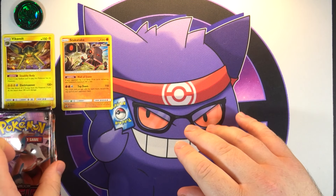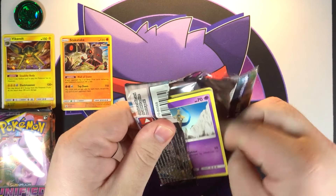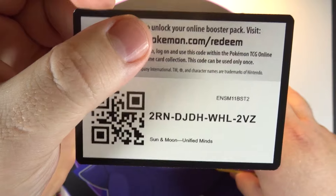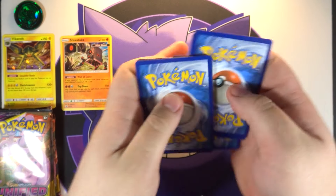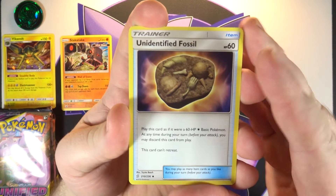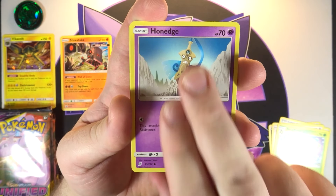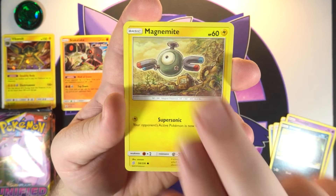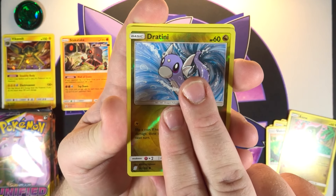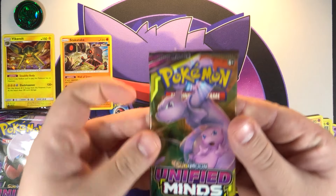All right, let's do this first pack — Deoxys and Espeon art. Let's have some first pack magic here. There's your code for the first pack. Let's see what we can pull here — we've got Unidentified Fossil, that very cool Tornadus card with Thundurus in the background, Swadloon, Honedge, Sneasel, Magnemite, Slakoth, Pansear, Axew, a reverse Dratini, and on the end we've got a non-holo rare Zygarde. No first pack magic, like normal.